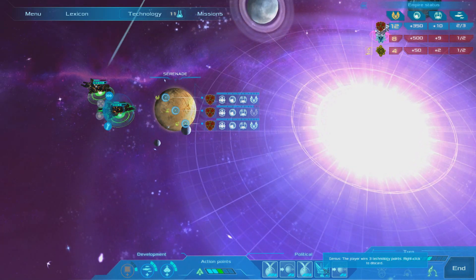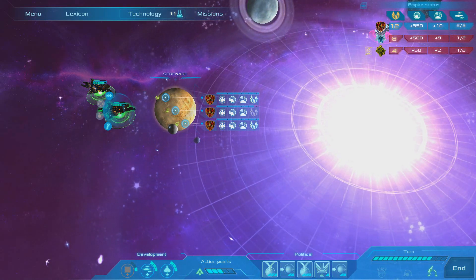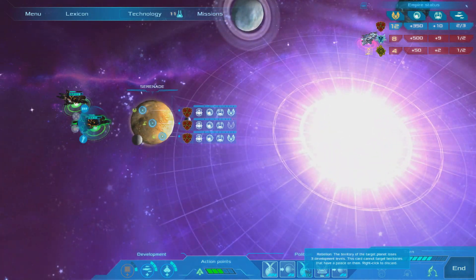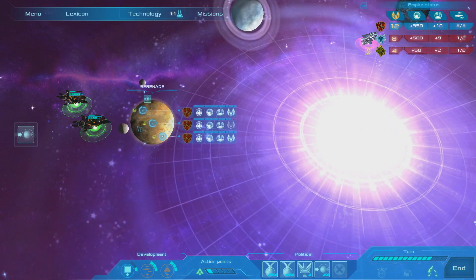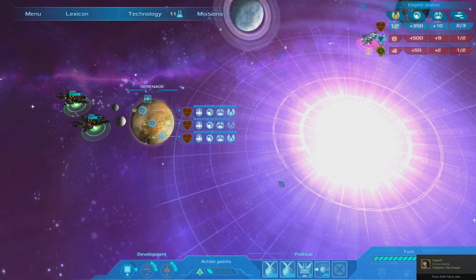I'm wondering whether to play the Portal Instability card so no one can move to our planet and attack it this turn. I think we'll play that — Portal Instability — so no one can move to our planet and attack it. Then we'll get this monument up next time for another victory point. We've already got 12, we need 15 to win.